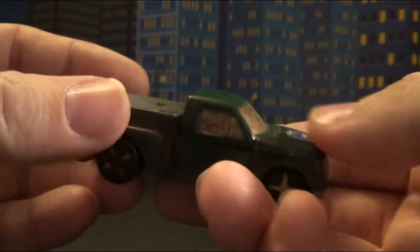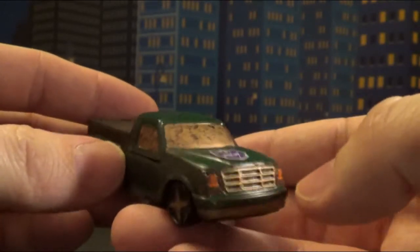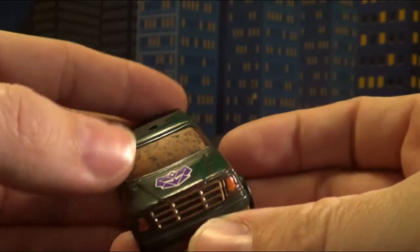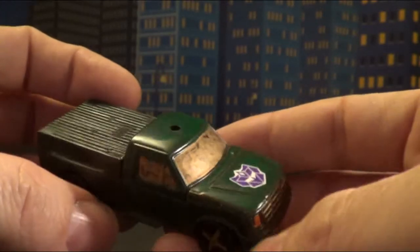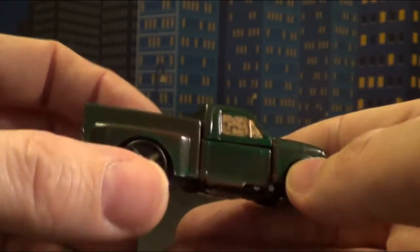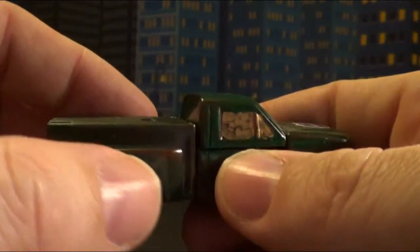Anyway, this is Generation 2 Radioactive. He is part of Toxicron's crew. He's got this crazy color of nastiness — looking like a really, really nasty green, which is neat. I do like that. I love how he almost has like a rust coming through, which is kind of cool.